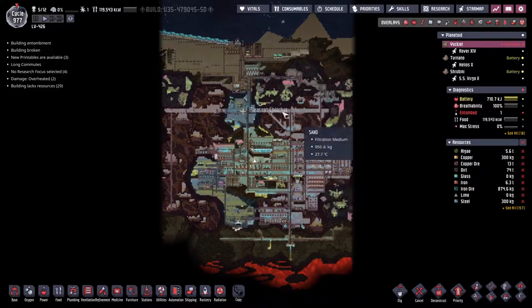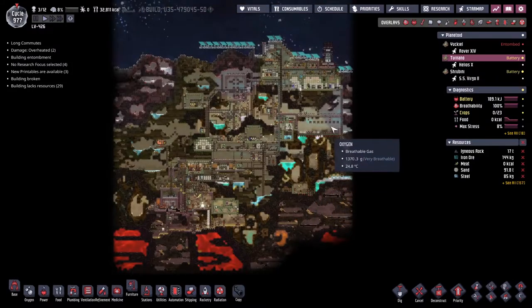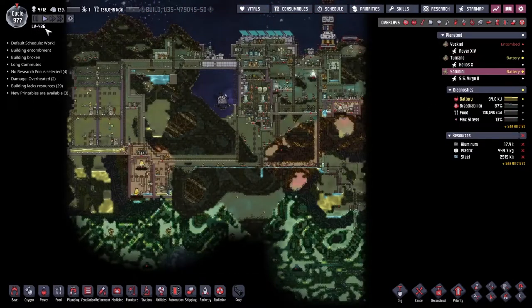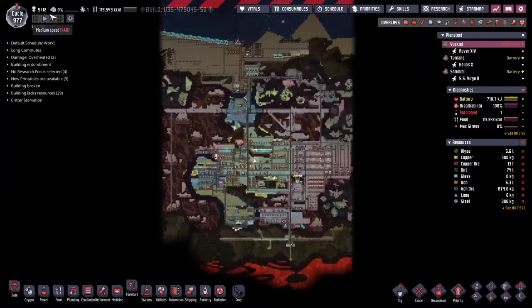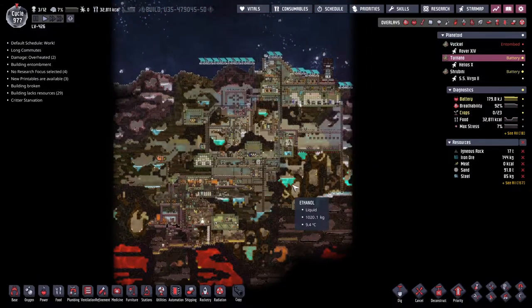Welcome back to Oxygen Not Included, the amazing space colony simulator. My name is Twitchy, and we are on the LV426, a collection of asteroids. We have 12 duplicates that we're trying to make as comfortable as possible.